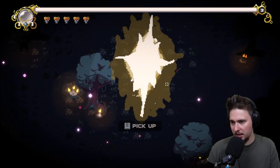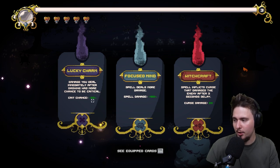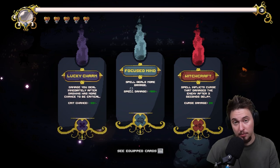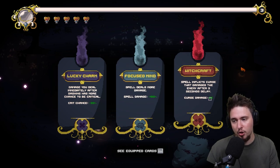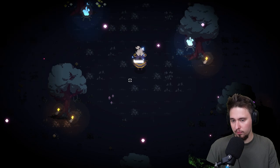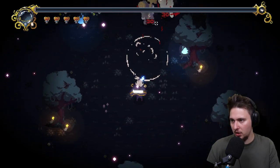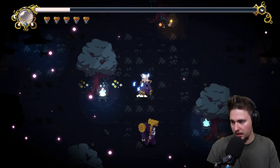Just baiting those attacks is good enough. Pick up - what do we have? Lucky charm: damage dealt immediately after dashing has more chance to be critical. Spell damage deals more damage. I'm using spells now as you can see. Or spell inflicts curse then damages enemy after a two-second delay - focus mine, let's go for a little bit of those magic attacks. I don't know exactly how I'm recharging them. Oh my god, new enemies!